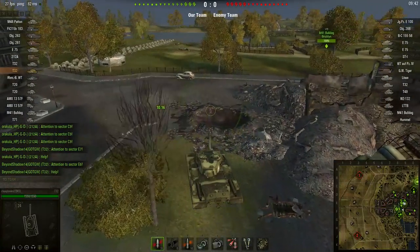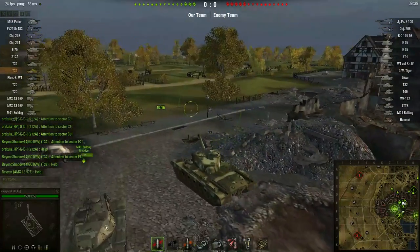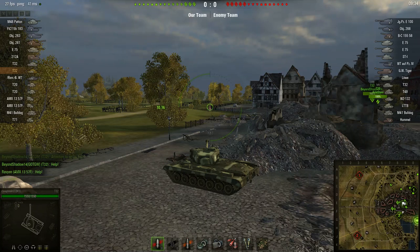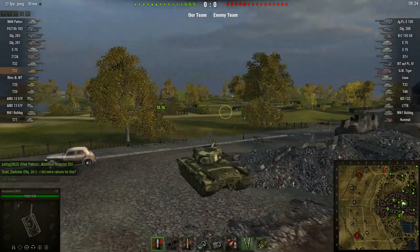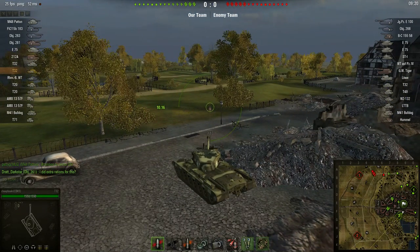We are defending on this map, and we have to defend against the enemy that is assaulting. Normally I go deep towards the center of the map, but this time I'm playing it differently. I don't really want to be here because this isn't really a good position. The enemy could easily come around somehow and take shots at me.